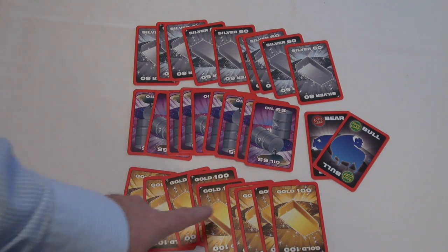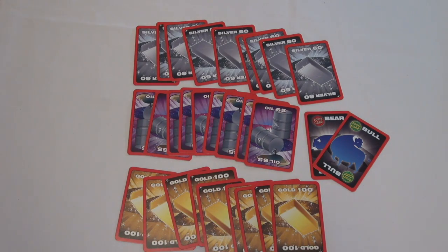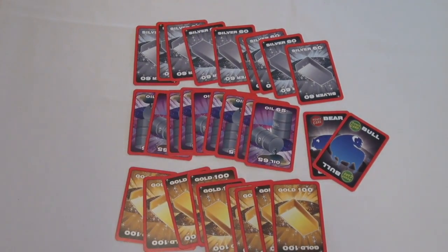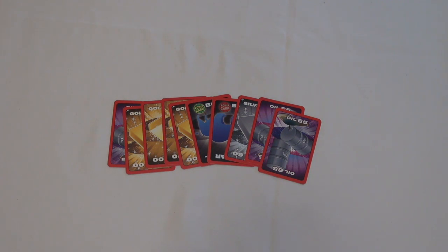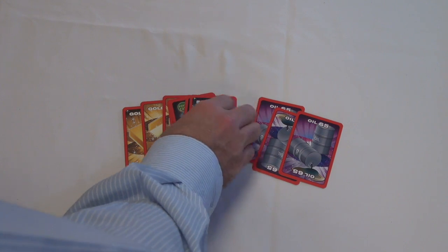Commodities are selected so that there is one per person. Each commodity has a specific value and that is used for scored play. The bear and the bull are included as wild cards. The bull can substitute any card, and if a player wins with all nine commodities and the bull, they score double points. A player cannot win if holding the bear. If a round ends and a player has not collected enough commodity and is holding the bear or bull, that player loses 20 points.